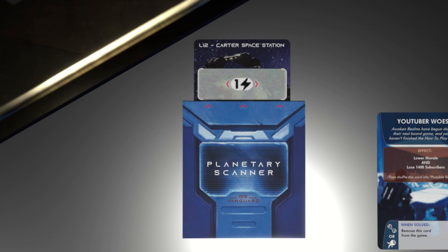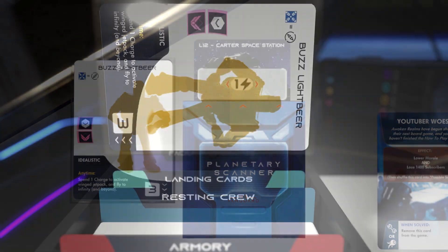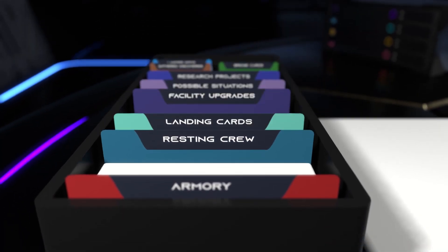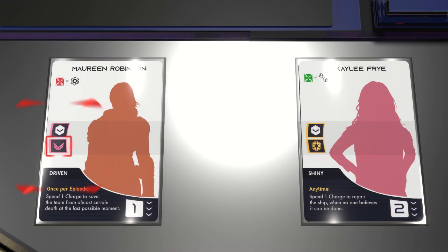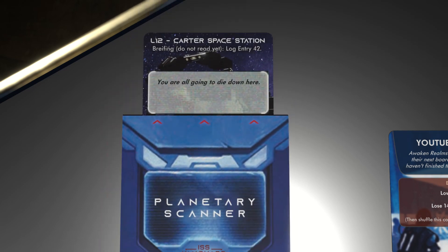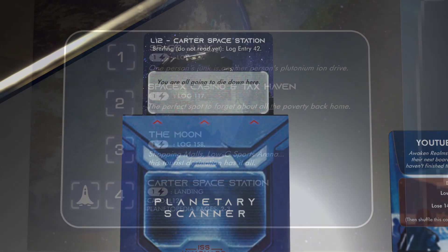I've run out of energy tokens already but the shipbook explains that I can assign available crew members to lower the cost by one per crew member. So I'll send Buzz on a scouting mission by putting him behind the resting crew divider. As mentioned earlier I could only do that because he wasn't the last available crew member in the recon section. That lowers the first cost to zero energy so I can flip the scanner and find out what the future holds. And with that done it's on to the next page of the shipbook.